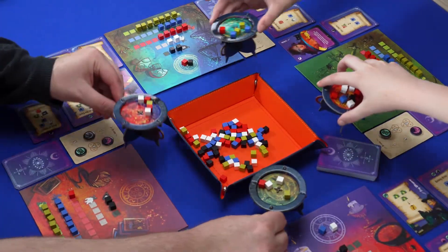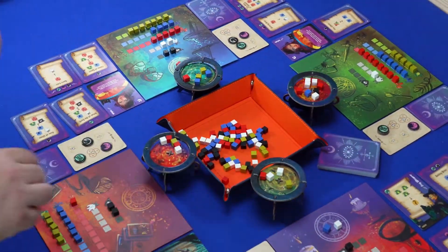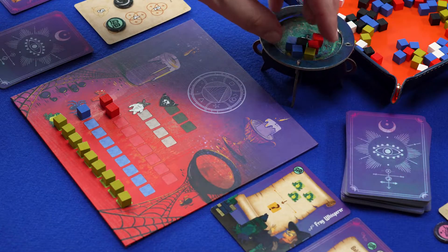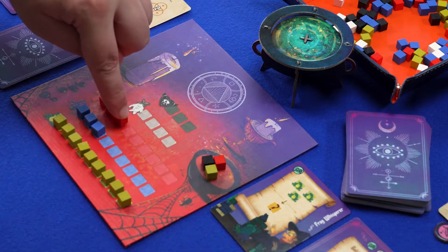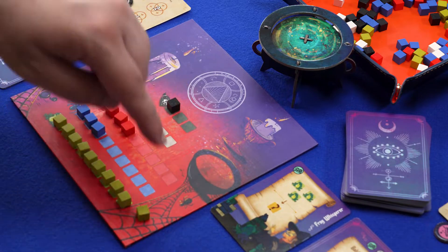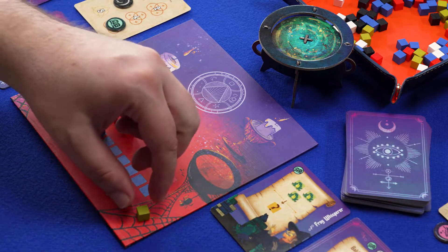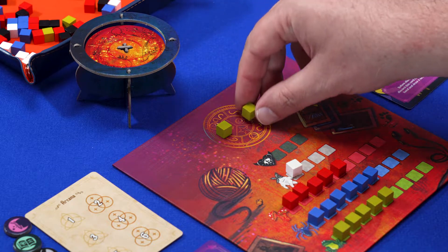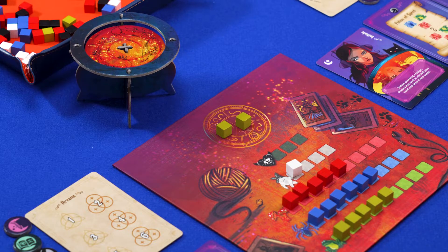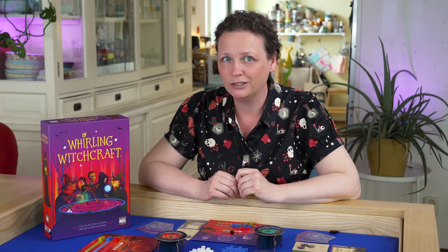Now everyone has a cauldron filled with toad legs, mushrooms, a touch of heart of shadow, or some other brew. Now the real magic begins — give your cauldron to the player on your right. When you receive your neighbor's cauldron, you empty the ingredients onto your workbench and fill the corresponding spaces. If they don't fit, your workbench overflows; you give the overflowing ingredients back to the player on your left.